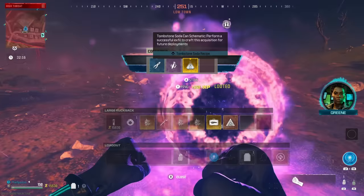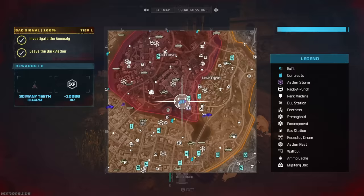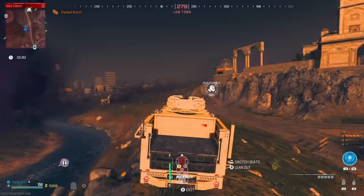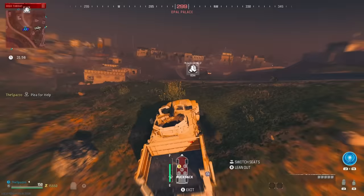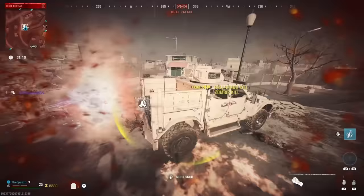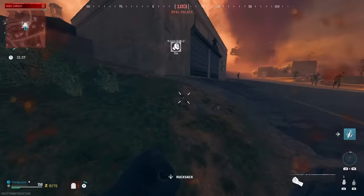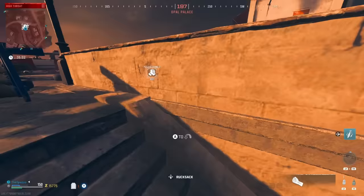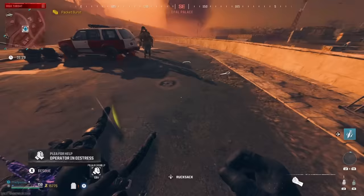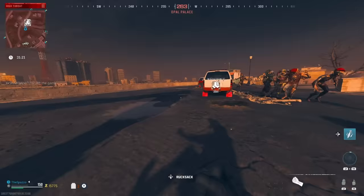Let me go revive this guy — he's just right over here by the buy station. Whenever you see somebody down, take the ten seconds to stop and revive them. It'll always come back to you. Okay, I need to use my field upgrade here — I don't have PhD so I can't just pop this. I do have a self-revive but using it will cost me my self-res. Gotta train these zombies away — I have a decoy. Watching out for that mimic.